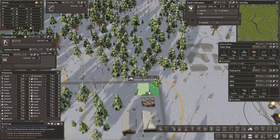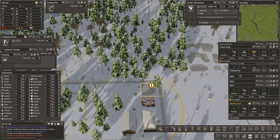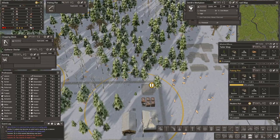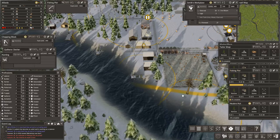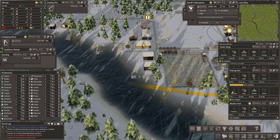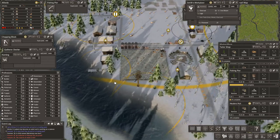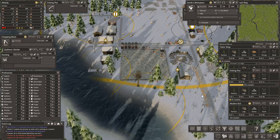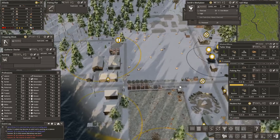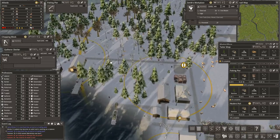I think that'd be nice there. Let's get the wells sorted out first. My real emphasis is this fishing pier. Now we're going to need more roads to that eventually — don't have enough labourers for that at the moment. We've got 7 people with mumps — yes, grim.